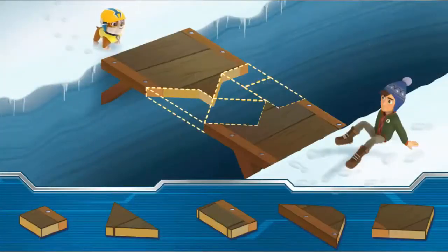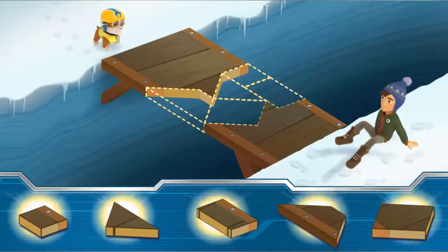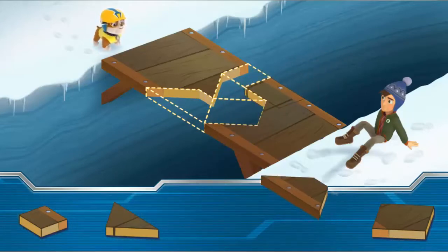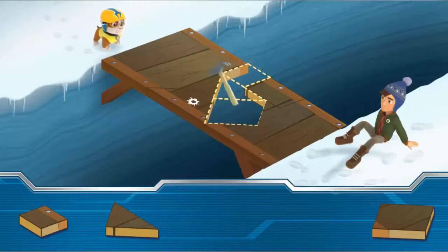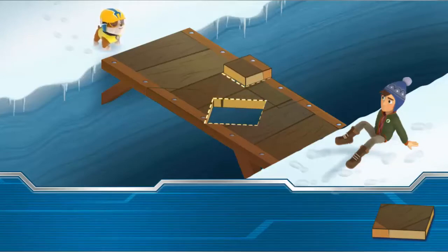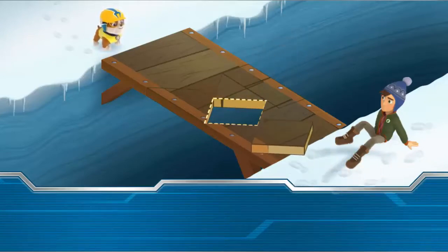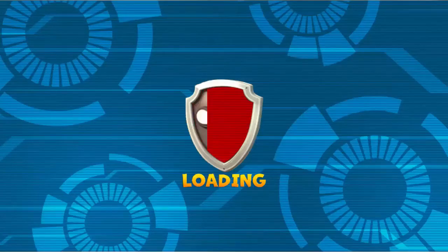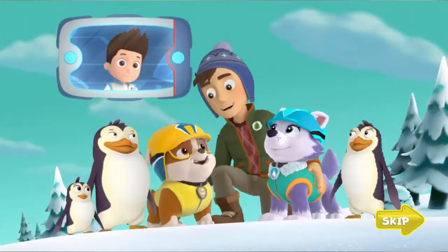Great tool collecting! Now it's time to put the pieces of the bridge back in place! Click on one of the bridge pieces! Look for the outline that is shaped like a rectangle! You did it! Look for the outline that is shaped like a trapezoid! Perfect piece placing! Look for the outline that is shaped like a triangle! You did it! Look for the outline that is shaped like a square! You did it! Look for the outline shaped like a rhombus! Alright! The bridge is fixed and now Jake can cross! Nice work pups!